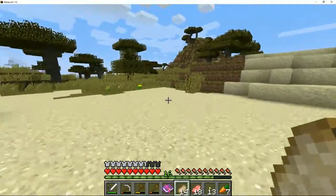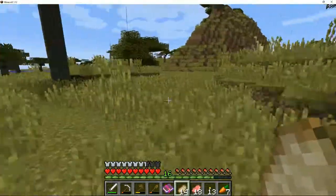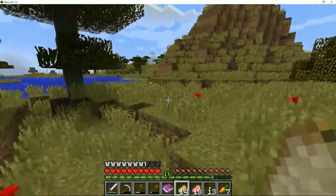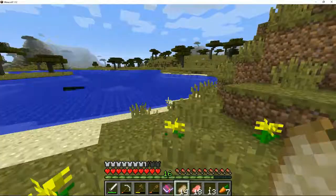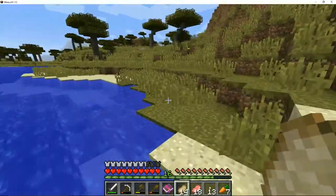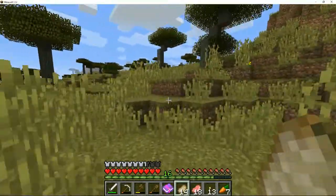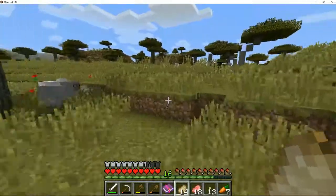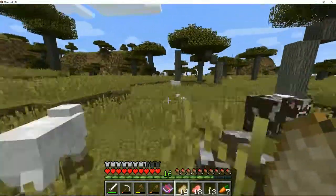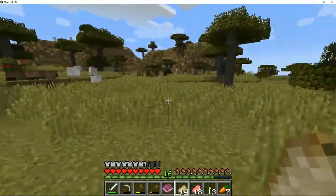We should be able to head this way and find the house. There are some more sheep, some squid. I said I would decorate my shield when we get back, but I need more dyes for that which means I need to find flowers - and I don't have any inventory space for that anyway.